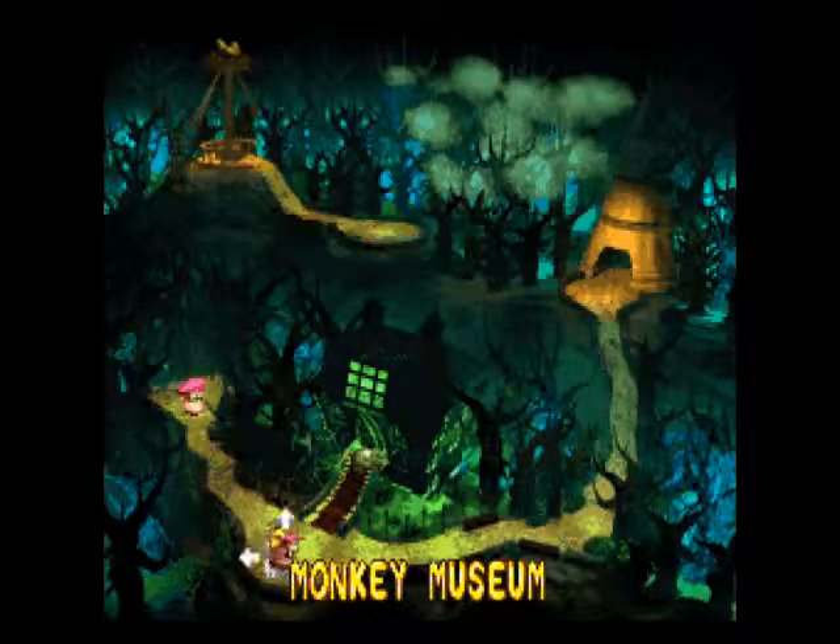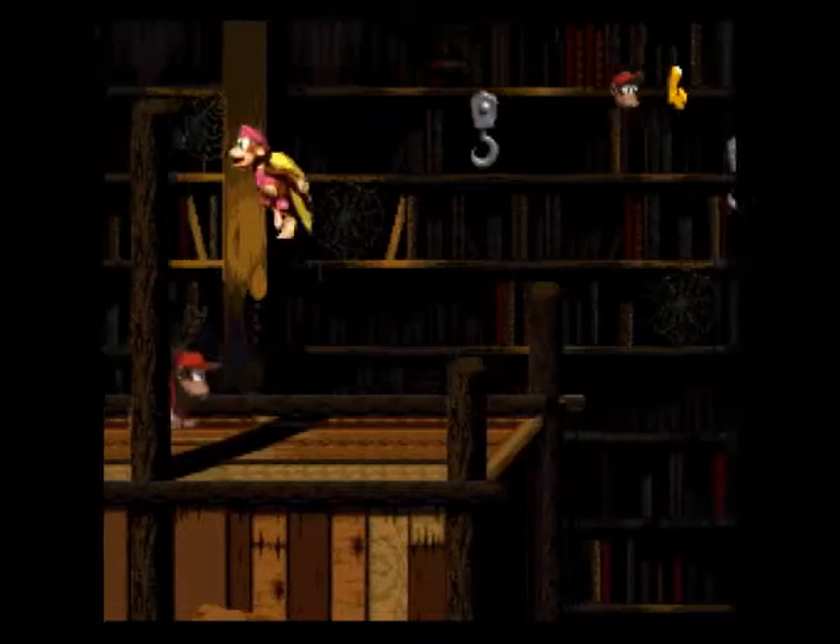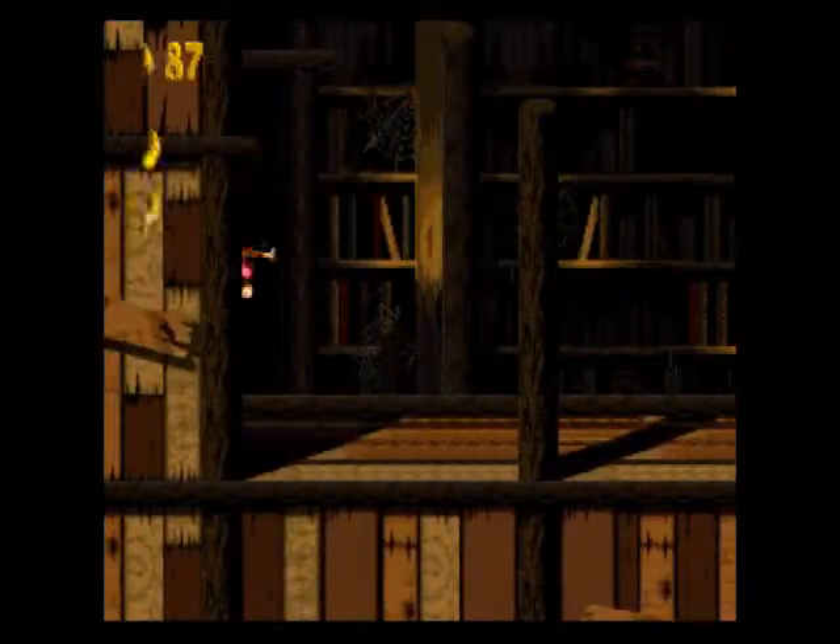Okay, that was entirely worth it — there might have been some level name spoilers if you were paying attention, but that's no big deal. You might notice, if you look closely, that this haunted hall is actually the back end of a pirate ship. The Kremlings managed to crash a pirate ship on top of their island — how do they do that? You can see the crow's nest up to the top left. Let's go into Haunted Hall.